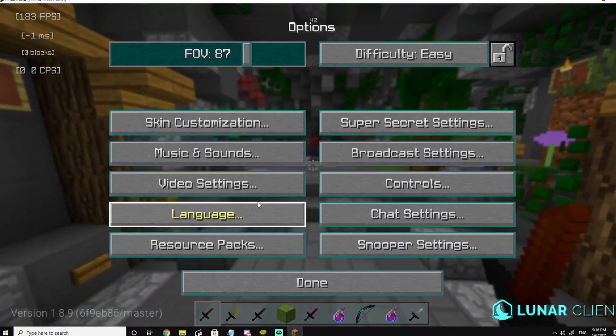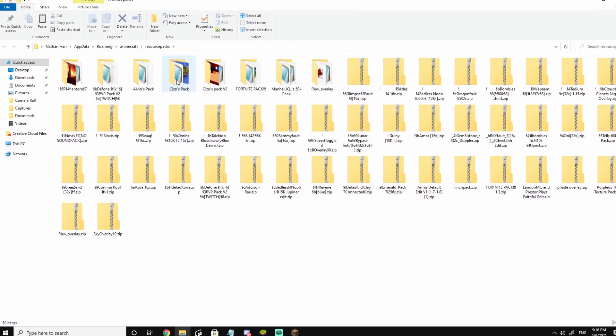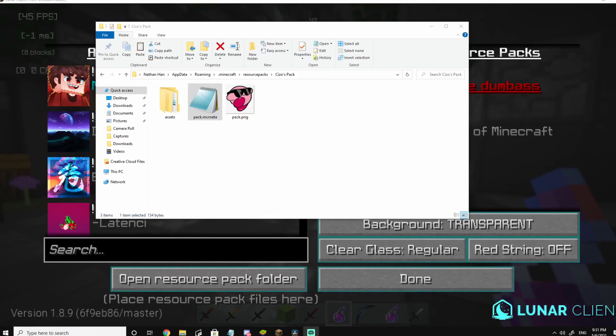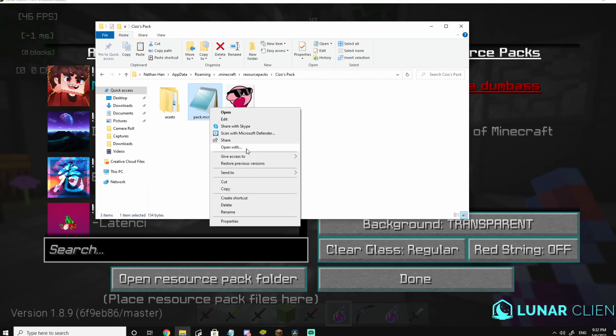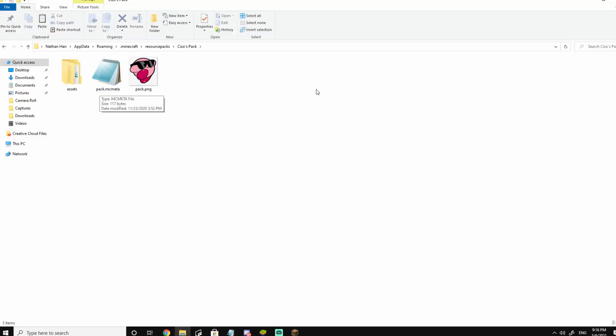So next thing I'm going to teach you is how to edit the description of the pack. This is pretty simple - you're going to open Resource Pack folder as always, go into the pack you want to edit. My friend told me I should show you guys how to open this file, because for a lot of you notepad isn't defaulted. So right-click it, Open With, and there should be selections - click Notepad, then OK. Out of these three files, you don't click assets or pack.png - go to pack.mcmeta.